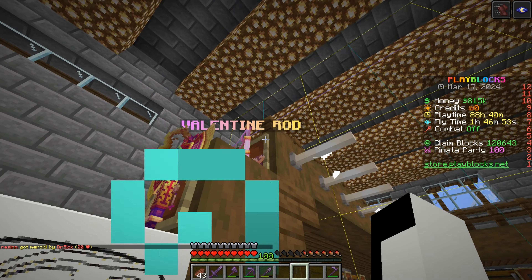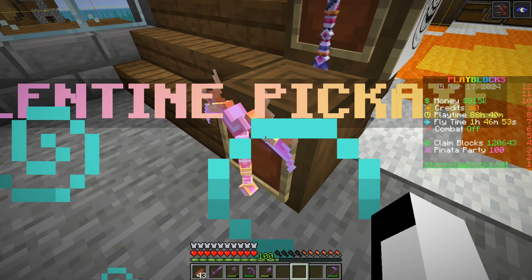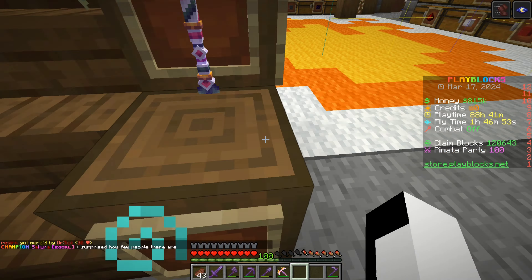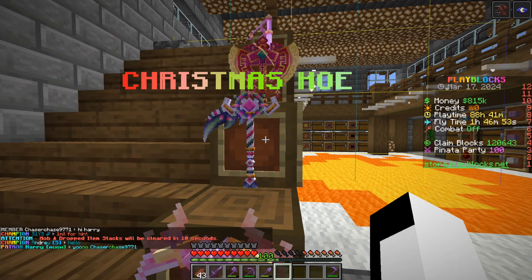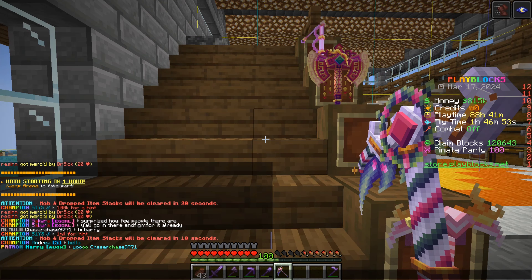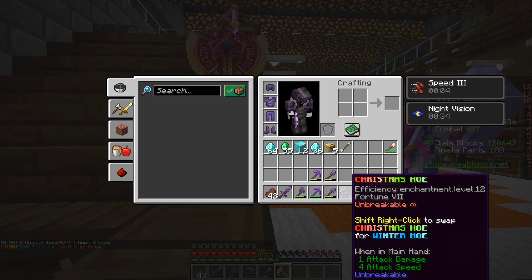Moving to the organization room — I've got these luscious tools that I've purchased. I was given 17 million and I've made a lot of money, so I hung these up as decoration. This pickaxe has Efficiency 14, Fortune 12, Mending 20, Unbreaking 20, Tunnel 3, Telekinesis, and Haste 3. When I was mining with it I got so much coal and copper. The hoe I got for free from Harry — it has Efficiency 12, Fortune 7, and is unbreakable, which would be good for getting saplings.